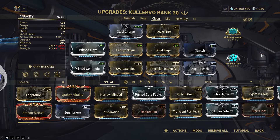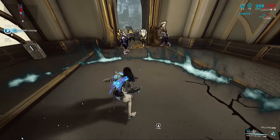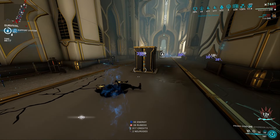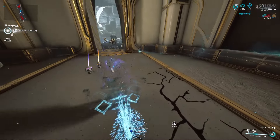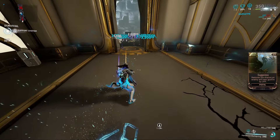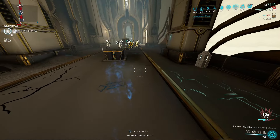For the third build — the non-Helminth optimal build — this has max range barring Cunning Drift, which gets swapped for Power Drift to meet the strength requirement for Collective Curse, along with a fully built-up Molt Augmented. I have Arcane Strike to help maximize attack speed, going along with the infinite-combo red crit monster this build is. I've again used Precision Intensify to maximize damage from Storm while you wreak havoc in Wrathful Advance. A change you could make if you don't want negative efficiency is swapping Blind Rage with Transient Fortitude and Precision Intensify with regular Intensify — this will still get you to 200% strength after Molt Augmented is built up. And if you have Umbral Intensify maxed, you'd use that instead.